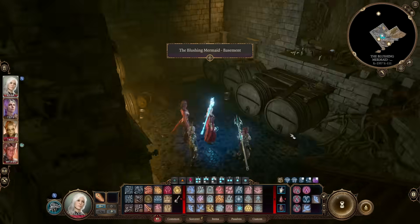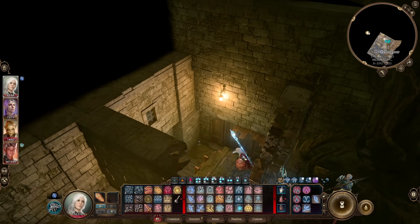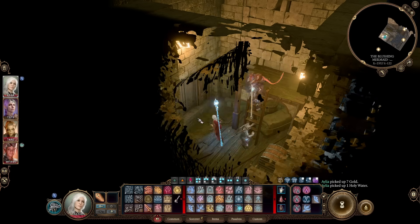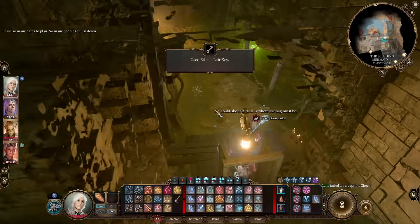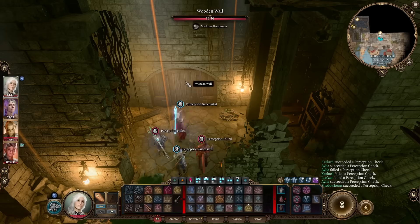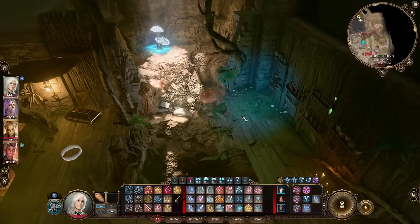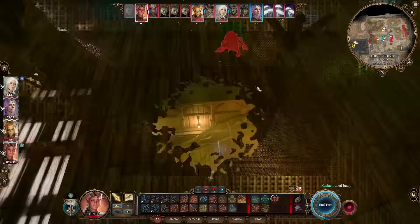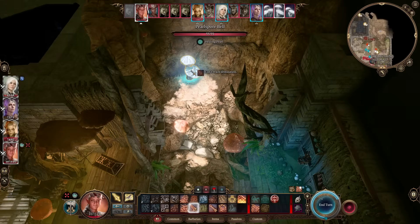You can hop up onto this little platform that looks all nature-y and roots-y through the wall, and you'll find yourself in her Baldur's Gate lair. It's in here that we'll have a final showdown. We don't need to worry about going over to the other side of the room to kill a fresh batch of mind-controlled henchmen — just go straight round and up through a trapdoor, and you'll have another chat with Ethel. She'll be very upset you followed her, and a fight will break out. She'll teleport the masked people into the room, but you don't need to kill them — you can save them by ignoring them until you've beaten Ethel.